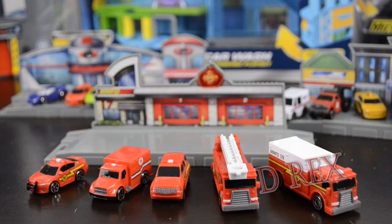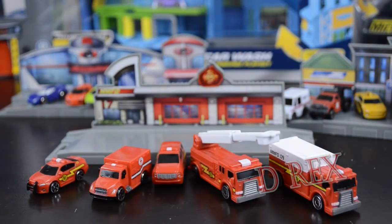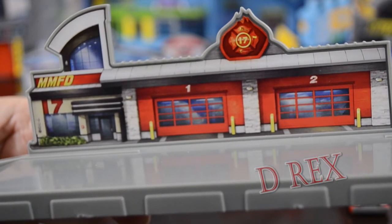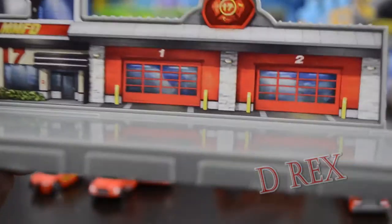Set number two in the World Packs is the Fire and Rescue. We have number 35, the Fire Chief; number 34, the Ambulance; 36, a Command Vehicle; 37, a Ladder Truck; and 33, what they call a Heavy Duty Truck. The Ladder Truck has a ladder that will raise up and also extend. The city scene for the Fire and Rescue set is the Micro Machines Fire Department, Station number 17, with two bays with roll-up glass doors, a fire station logo on top, and an office on the far left. It also has connection points, but no connecting pieces to link it to other sets.